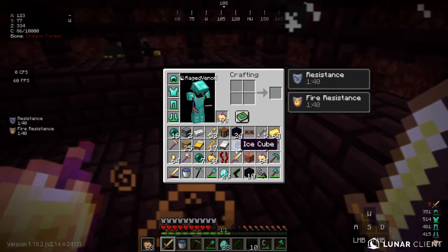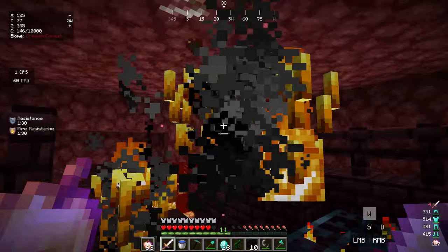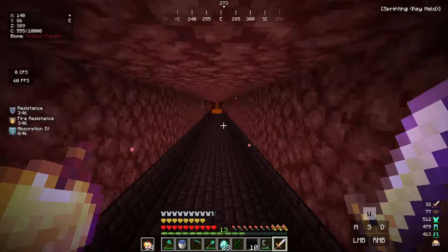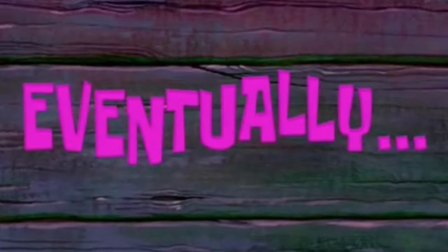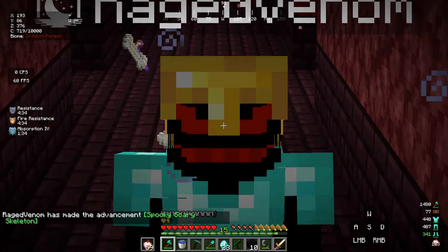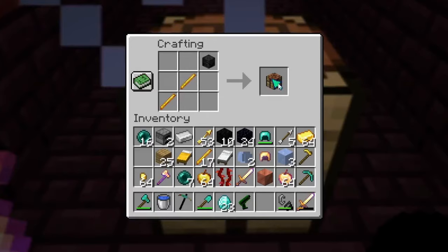We got 17 blaze rods from just four or five blazes — amazing. Now where are the wither skeletons? This is going to take a long time since we need just one skull. Eventually — we got it! The wither skeleton skull dropped. Inside the crafting table: two blaze rods and one wither skeleton skull — click to craft and we get a new staff!